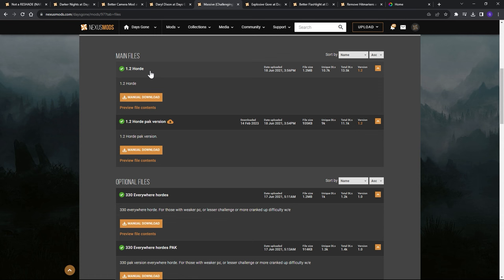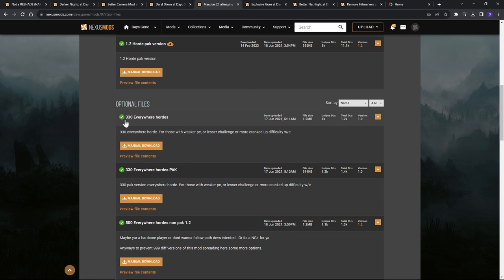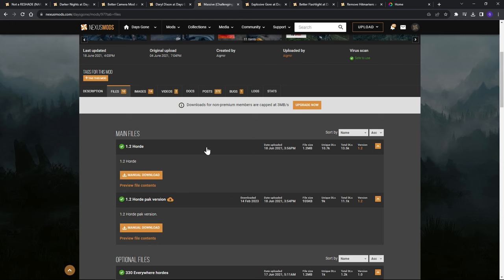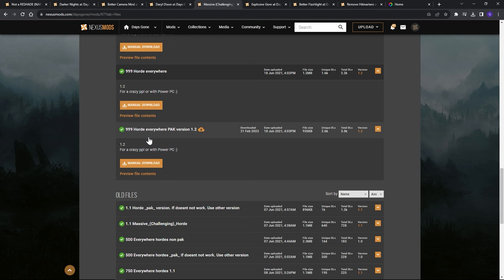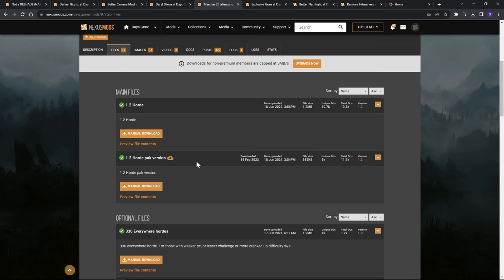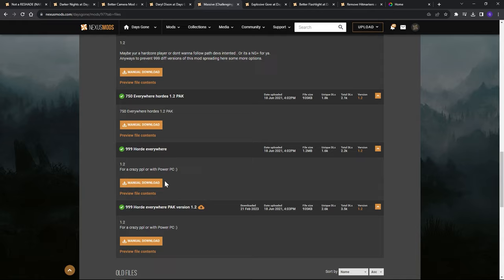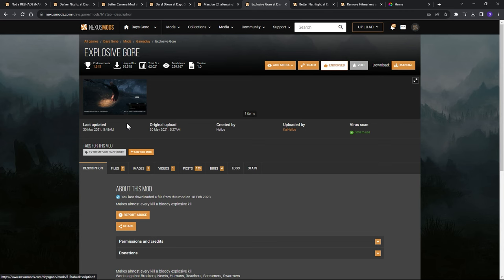For the Massive Hordes mod, always choose the pack version. You'll normally have two options: Horde 1.2 and 1.2 pack version. There are optional files too — 350 everywhere, 330 everywhere, 500 — these are just different horde size levels. The main file has different ward sizes that grow as you play. We're going for the full enchilada: the 999 horde everywhere pack version, so every horde is always at the max.